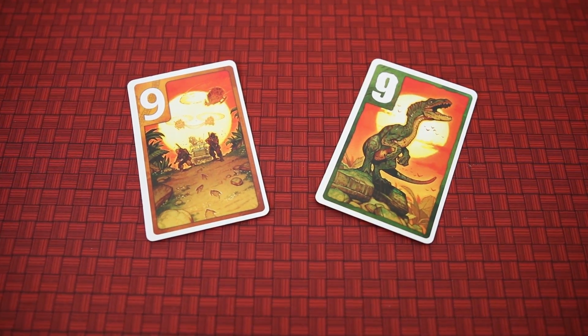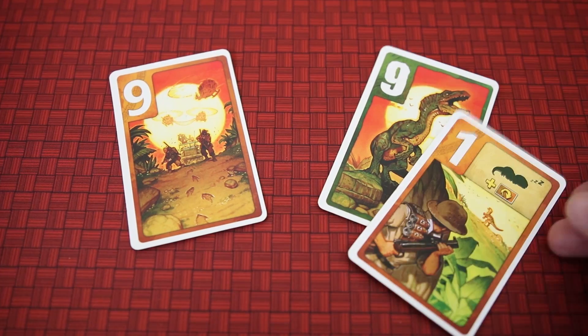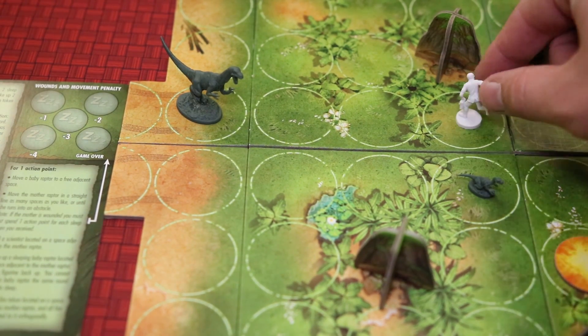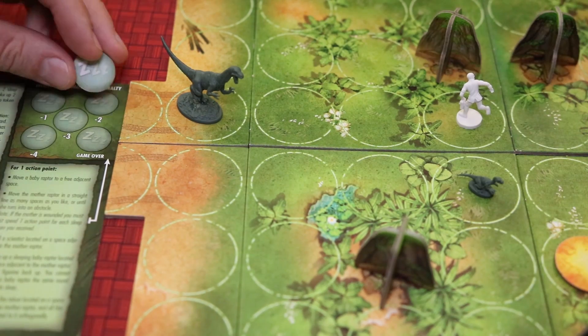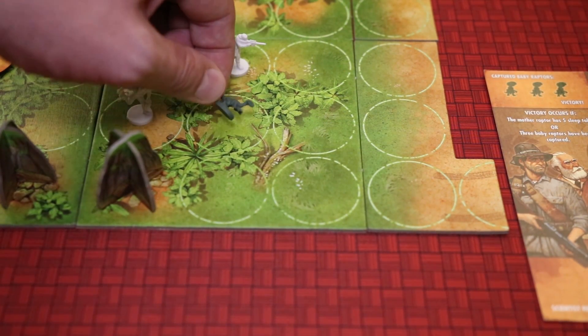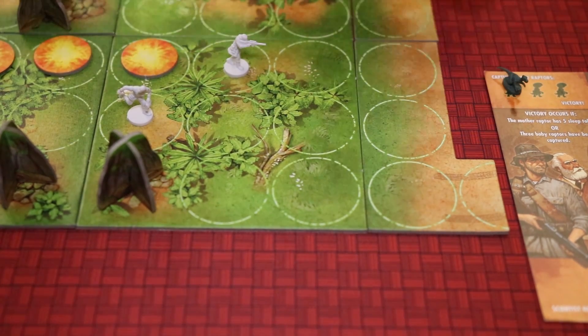Playing the high card can be useful as well, especially if your opponent played a really low card. For scientists, you can use action points to move from one space to the next, fire a tranquilizer into the mother raptor to slow her down, put a baby raptor to sleep, or if the baby is asleep already, you can capture the baby, bringing you one step closer to victory.